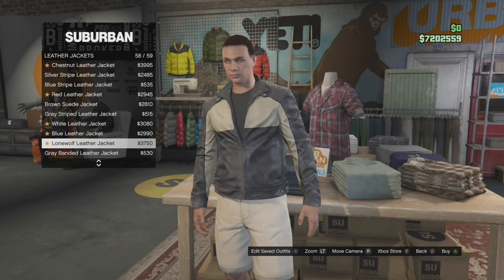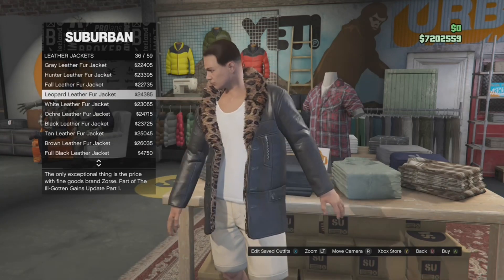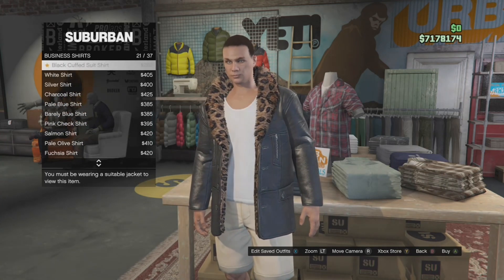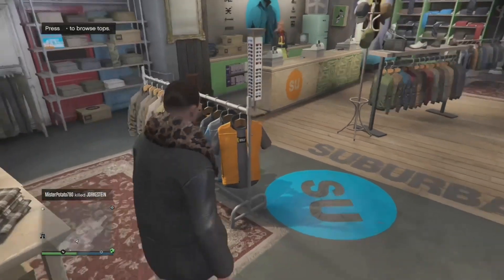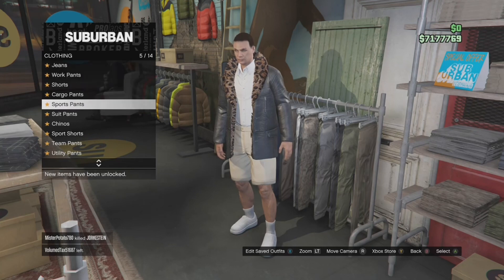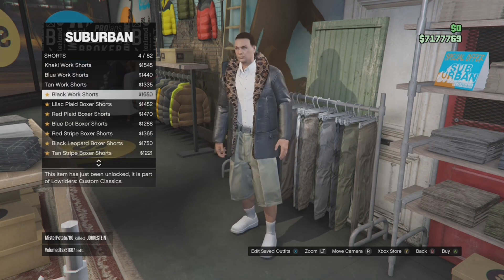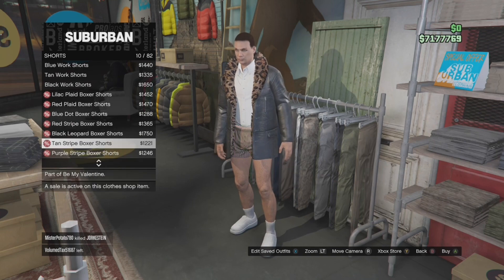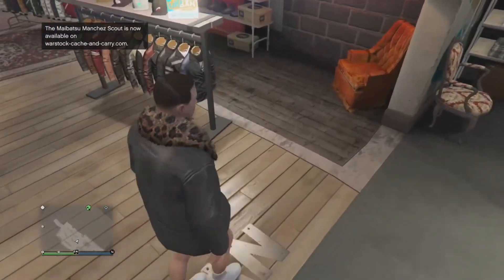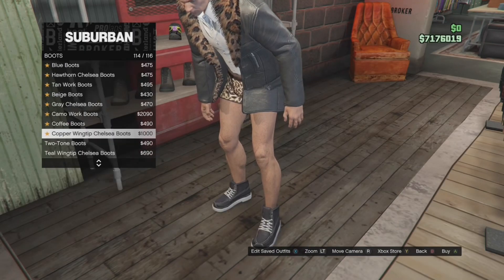When you're at the clothing store, the first thing you're gonna want to do is go to the leather jacket — the leopard leather jacket — and then go to business shirts and put on the white shirt. Then go to pants, go to shorts, and put on the black leather boxer shorts. That's the component for the black joggers.